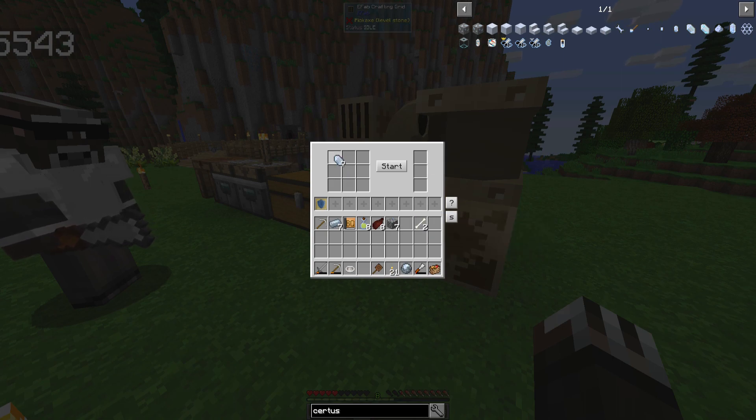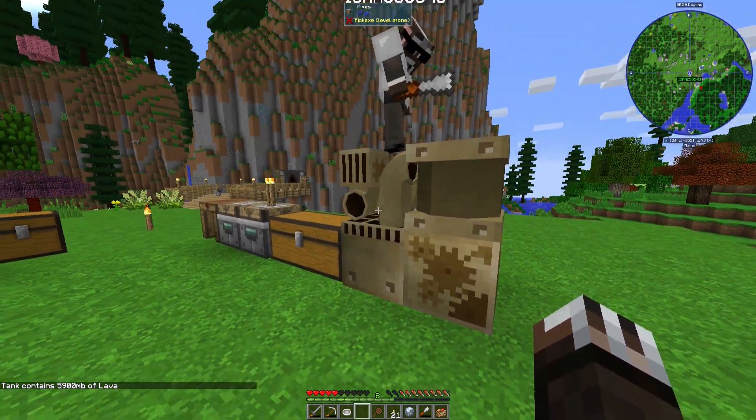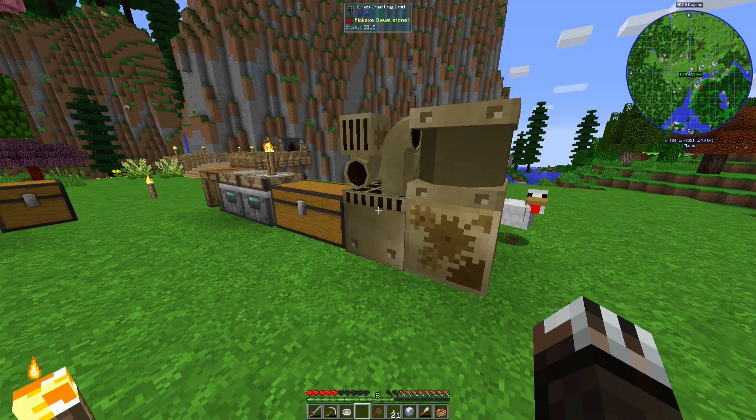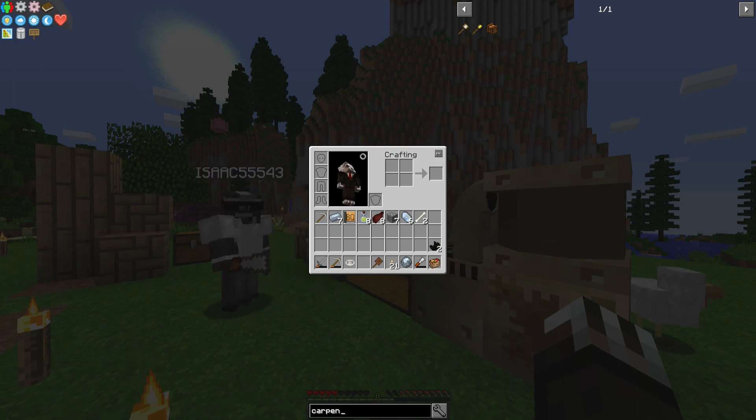It worked! How much lava did we end up going down? We're at 5,900 now, so it wasn't even a bucket. One bucket is a thousand — so it was one-tenth of a bucket, that's not too bad. Alright, so we got our quartz. I got like six buckets, and there's two more buckets in the tank.